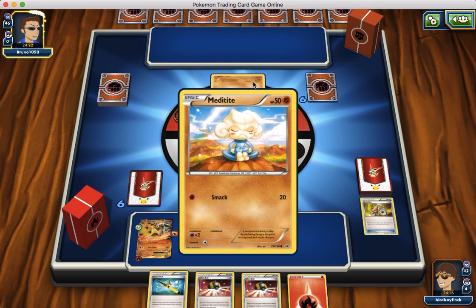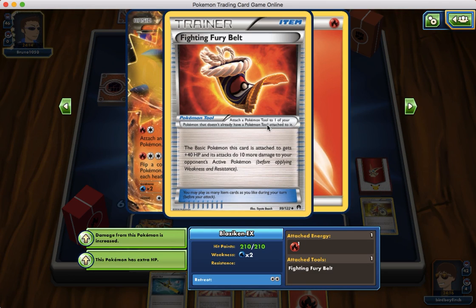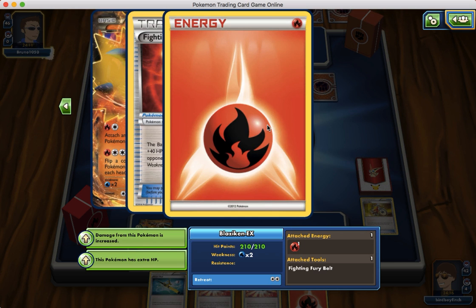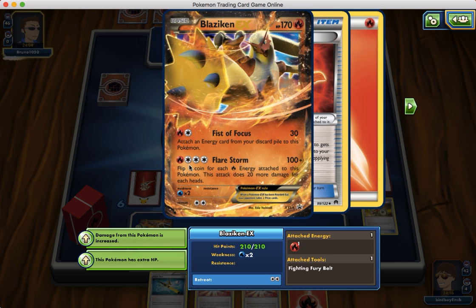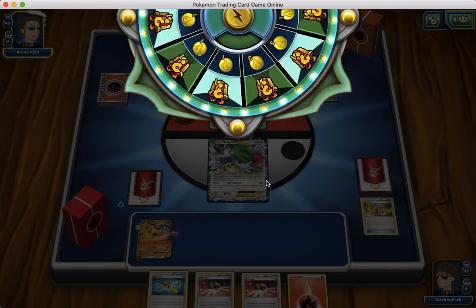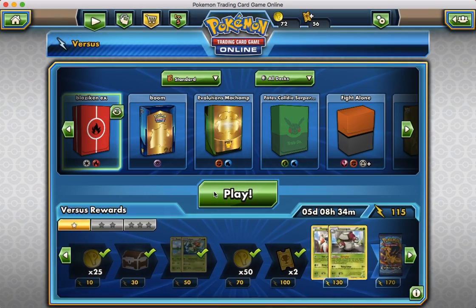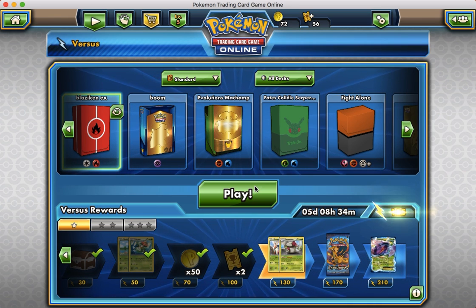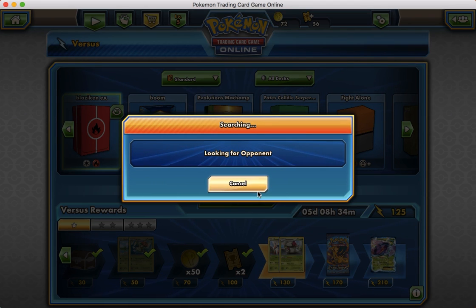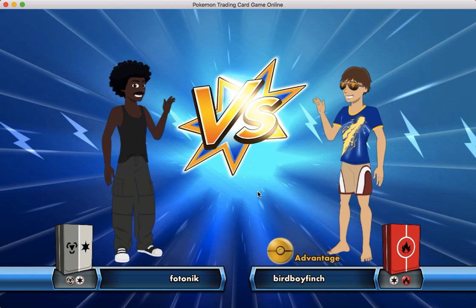We're hoping for a Sycamore or an N next turn. They might be playing that Medicham deck, but it's going to be hard to one-hit KO us because we do have the Fury Belt. So the main attack here is Flare Storm, which does 100 damage. Then you flip a coin for each Fire Energy attached to Blaziken, and it does 20 more for each heads you land — very interesting attack. We do have the type advantage here, that's for sure.